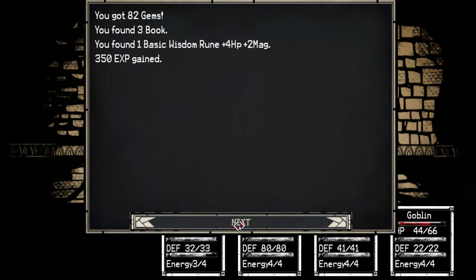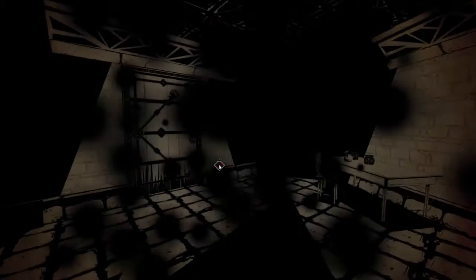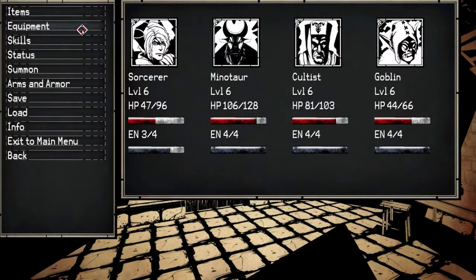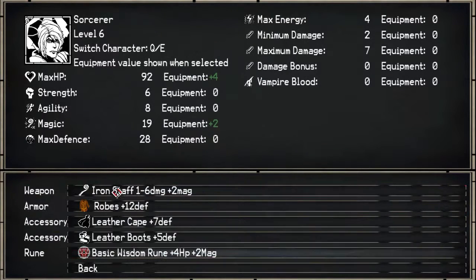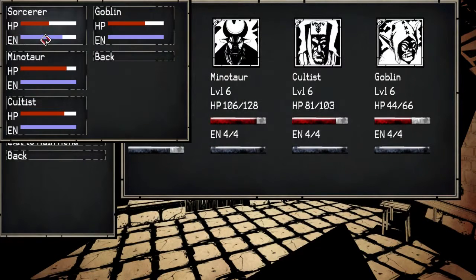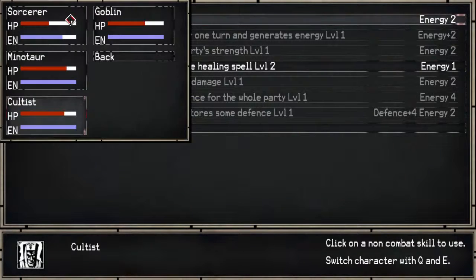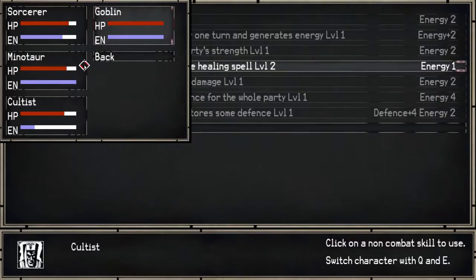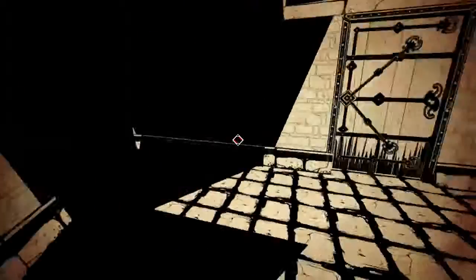Wisdom Rune — ooh, plus two magic. Finally, Black Bolt leveled up, I was waiting for that. My Sorcerer has a Rage Rune — get a Wisdom Rune on there. Now I remember — should be able to cast spells. Let's heal the Sorcerer, quick heal the Goblin, quick heal himself, and he'll be focusing when he comes back.